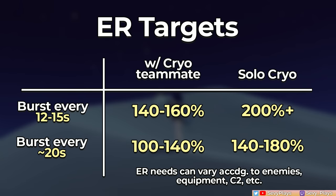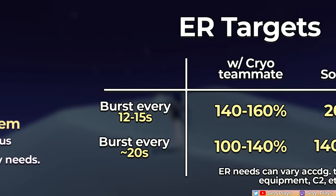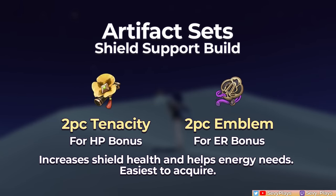As always, ER requirements can go down depending on enemies, energy-giving equipment, if you have C2, etc. For her support sets, an easy-to-farm 2-piece combo is a 2-piece Tenacity plus 2-piece ER set to make her shield stronger and help with energy needs.